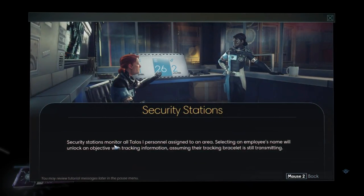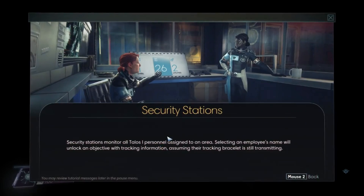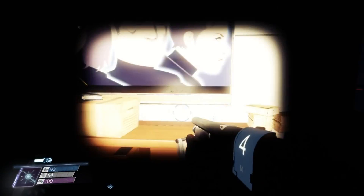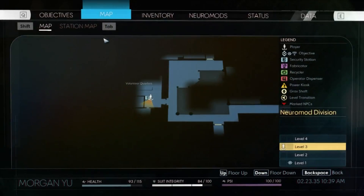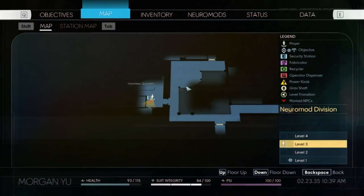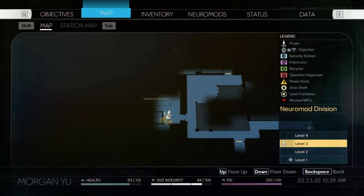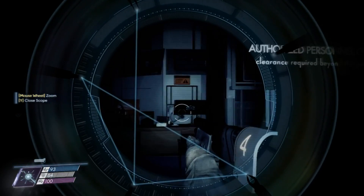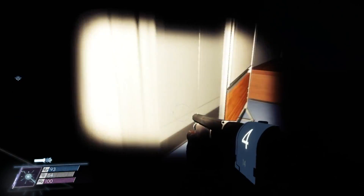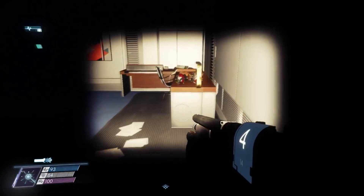Security stations monitor all Talos-1 personnel assigned to an area. So this is a security station, but it's disabled. If you look on the map, there are power kiosks — I think those are what I need to turn on for the security station to work. I think I saw something move in here, but I'm not certain.